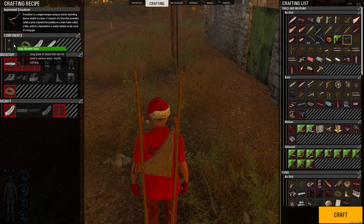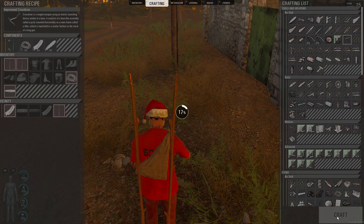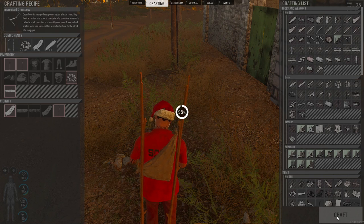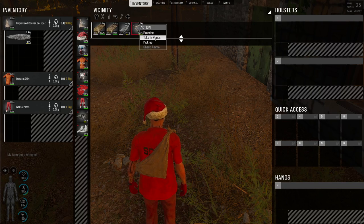Now that we have the rag, the rope, and the three long sticks, you can see our craft button lit up and we can now craft our improvised crossbow. And what a bammer — we got it! Let's take that at hands.